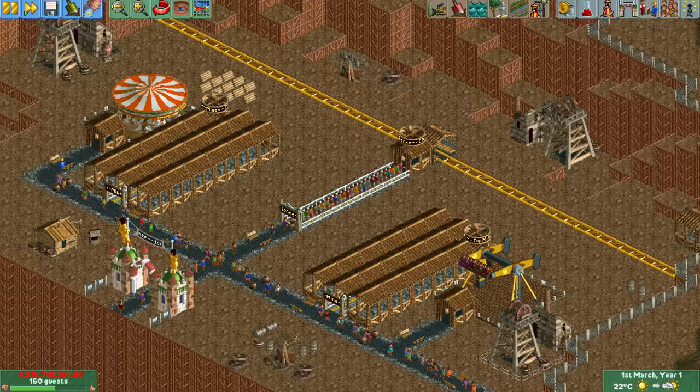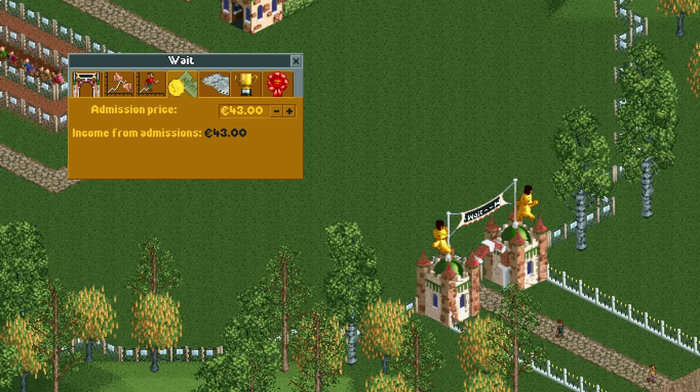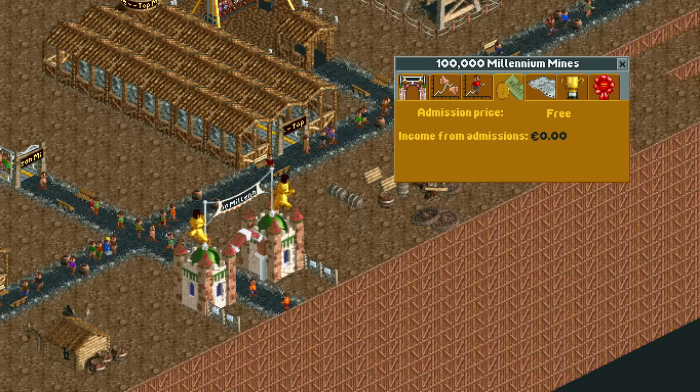Unlike last time though, there seems to be nothing wrong with this park. There are no trapped guests, the park rating is good, there are hundreds of guests in the park and the people are going on rides. In the previous scenario, we made money via the park entrance, but in this one you charge for the rides instead of for the entrance, so let's take a look at the rides.